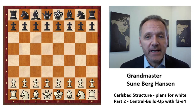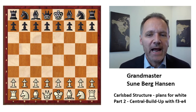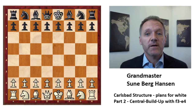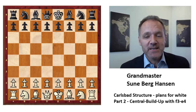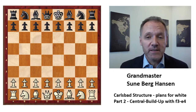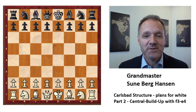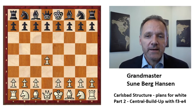This is Part 2, featuring another plan. In Part 1 we looked at the minority attack — the most well-known plan for white, and maybe the strongest — but today's plan is also very strong. So take a seat and strap your seatbelts, because it's going to be a nice game with Gary Kasparov, who played this line for white against Ulf Andersson, known as a great defender who really hates to lose.